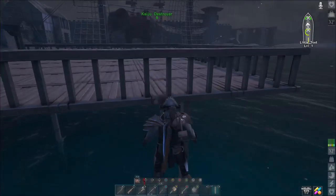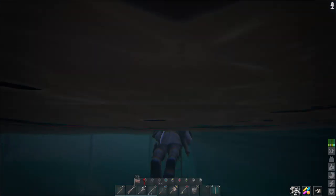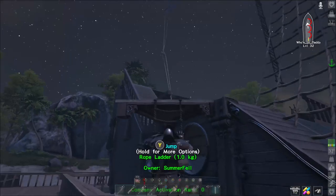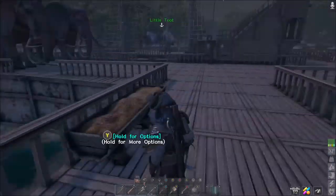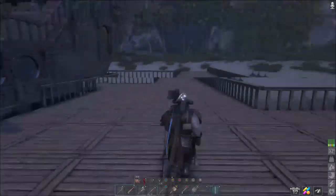We should get a lot of whaling done out of this boat, and the bay is now opening up so we can get ready for the next ship build. We need one more whaling ship and then we also need a resource schooner, so we'll work on those and get them done.